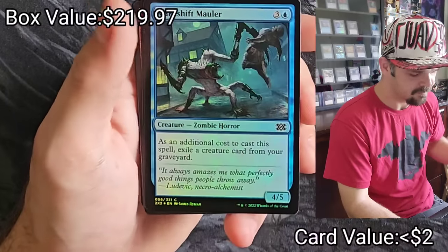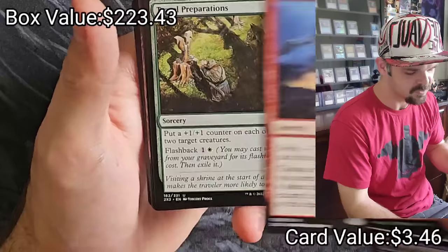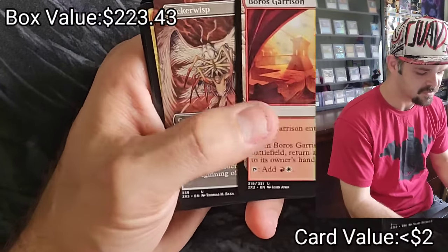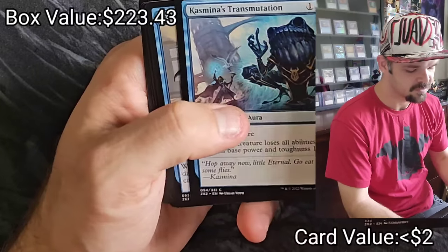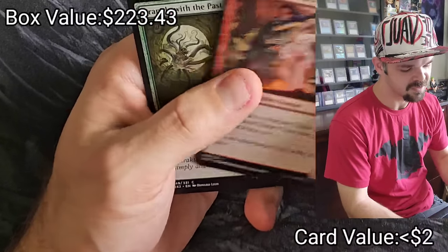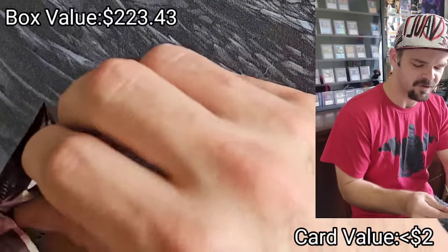Miela's Aria, Makeshift Mauler, Grim Flayer, Twin Flame — used to be so good — By the Mighty Have Fallen, Boros Garrison, Flickerwisp, Jeskai Elder, Skeleton Archer, Battlefield Promotion, Deep Analysis, Dark Dweller Oracle, Grapple with the Past — we've already seen it, already read it.